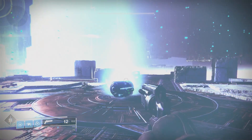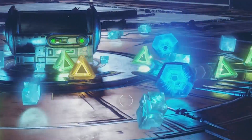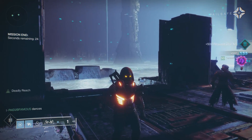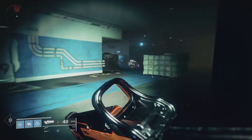So first off, how do you get this catalyst? This drops from any strike and or nightfall — I actually got mine to drop from a strike. Once you obtain this catalyst, you need to apply it to your Hard Light auto rifle, and after you do that it is going to require you to get 1,000 kills.